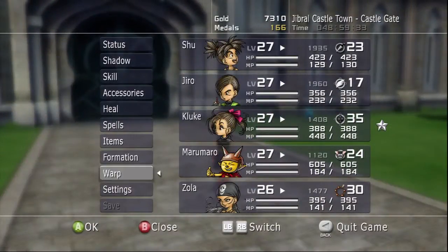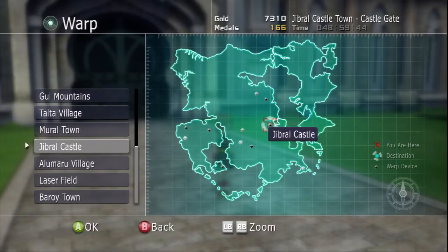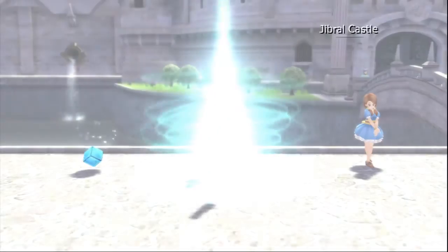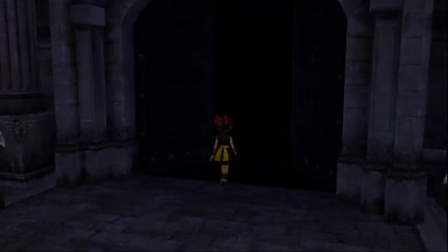Let's go somewhere else now. We already got Gibral Castle. Let's see — I just realized we gotta go to the basement in the castle, I forgot about that place. I thought it was a red or a white chest. Oh well. Luckily it's actually closer to the warp point than the other one is, so it shouldn't take us too long to get there.